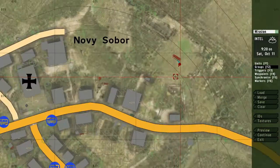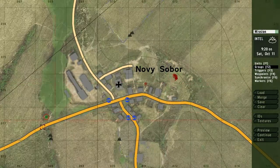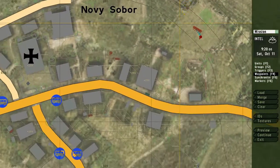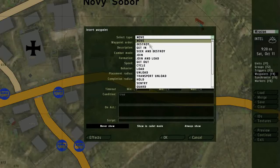This is already enough for a basic scenario. However, you may want to give the unit some waypoints. So I press F4 and switch on the main toolbar to Waypoints mode and give the unit a waypoint. The basic waypoint is Move, but there are many other kinds of waypoints useful for the AI.